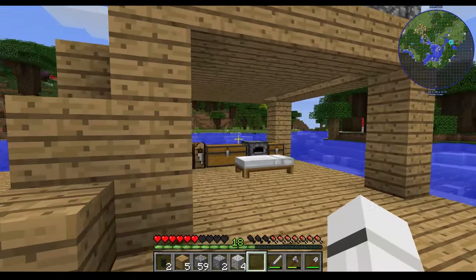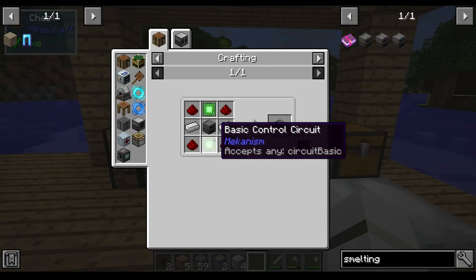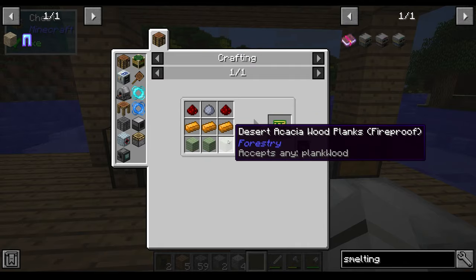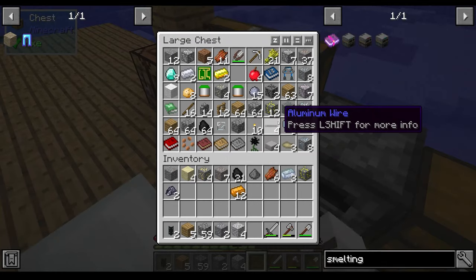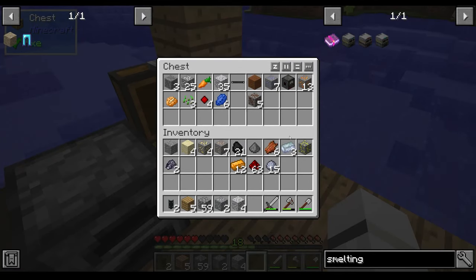So yeah, just resumed from where we left off. So we need the... where is it? These ones. So for these we need copper, wood, clay, redstone. I did do a bit of mining so we got a bit of that. Where's our clay? There it is. Need some redstone — pinch some of that.